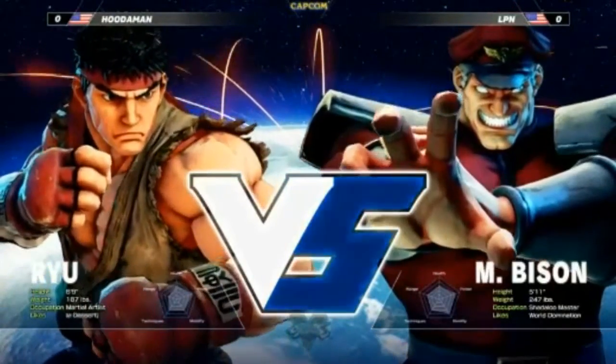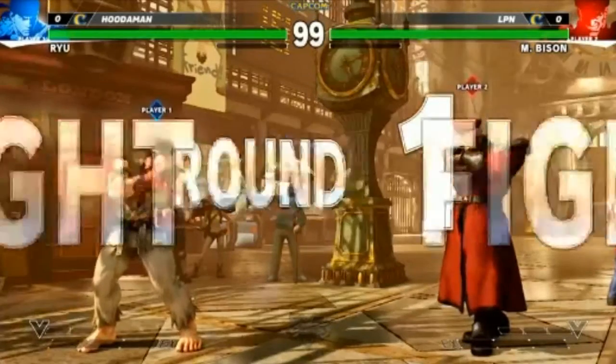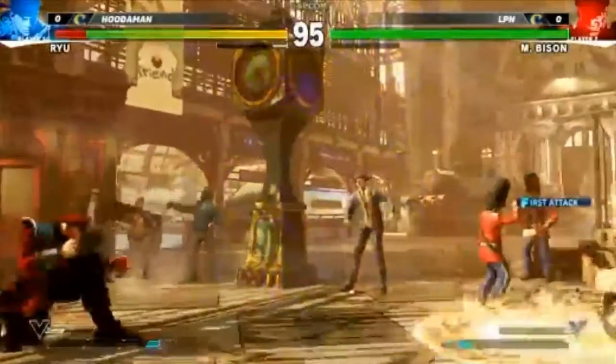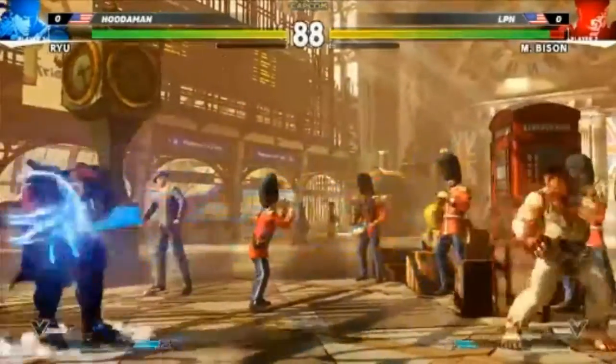That offensive crouch plus medium kick — that's not a special move anymore, that's just a normal. So this is grand finals, it's three out of five between Huda Man and LPN. There's a lot of experience between these two against each other, not in this game though. He absorbed the jump roundhouse — Bison's V-skill can absorb moves, but if it's a multi-hit move you're gonna get bodied pretty much.